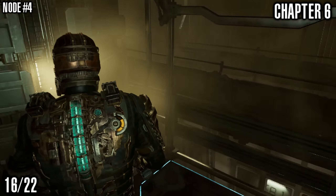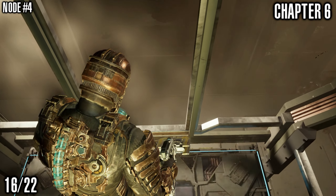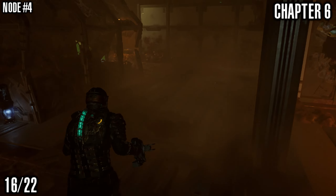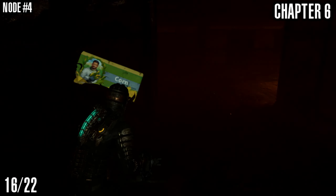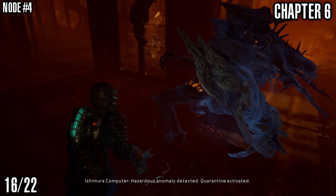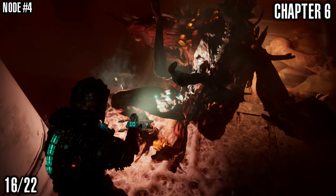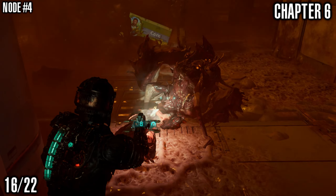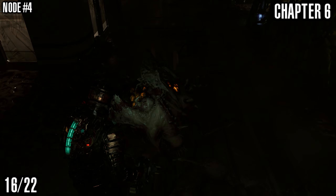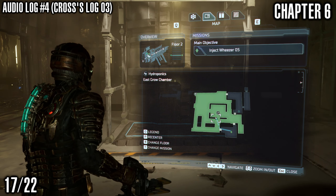Next up we've got another node — pretty sure this one is dropped by the brute that attacks you when you get to the bottom of this elevator. So down you go. When you get down here, go ahead and fight the brute and then get yourself a power node. Pretty straightforward. The easiest way to kill these guys is just to stasis them and get behind them, shoot them in the legs — seems to work for me.